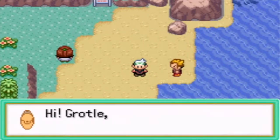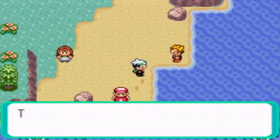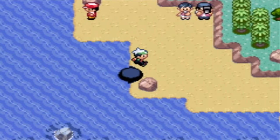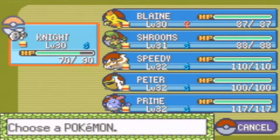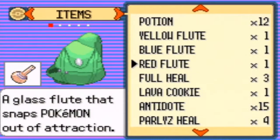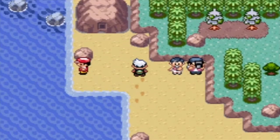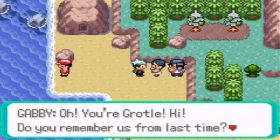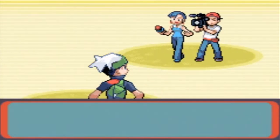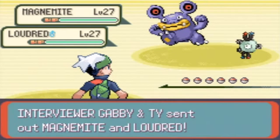I already battled these trainers as far as I'm concerned. Here's a trainer - this is Ethan, I battled him earlier. His Zigzagoon will look really hard for him. Oh look, it's Gabby and Ty! I want Nite to have full HP so I'm going to use another potion on it because it's bugging me that he's not full healed - he's the only one that's not. I think that fisherman to the left will give you the Good Rod. Gabby and Ty last time had a Luvdisc and a Magnemite - oh, they still have a Magnemite.